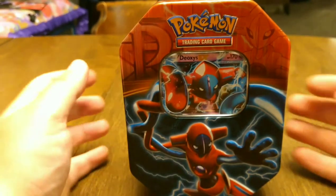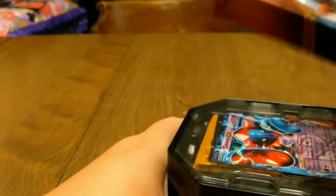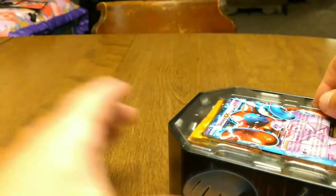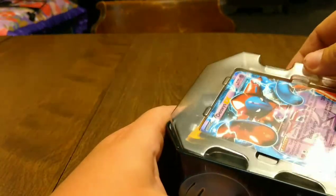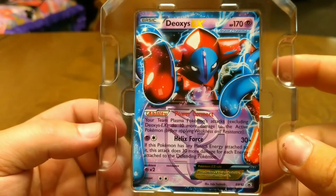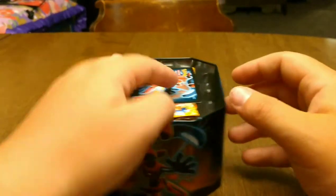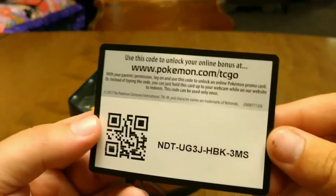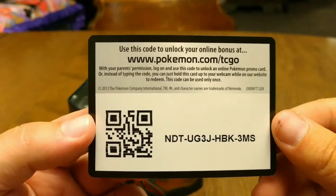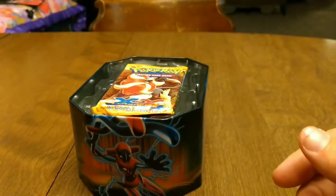We're back. Here we are guys, let's open up this tin. Up first, here's the Deoxys Blackstar promo. That's a really cool looking card guys, so happy I found this. And that is very cool. Here's a code card — I'm not sure if it's good for anything or not. Get yourself a free Pokemon?